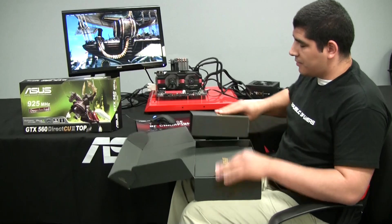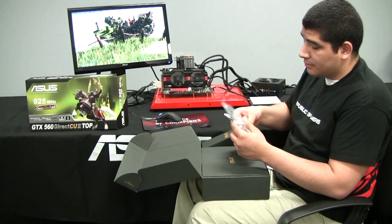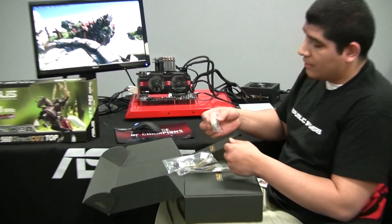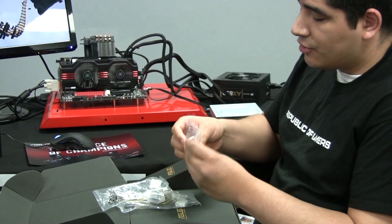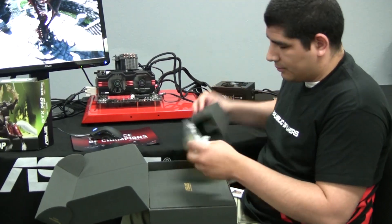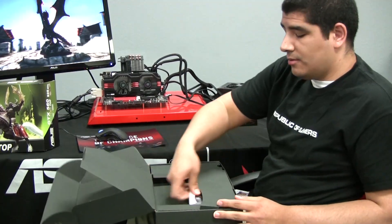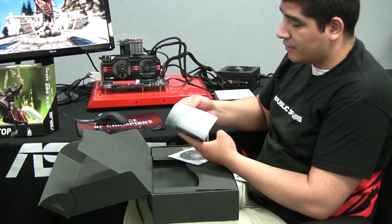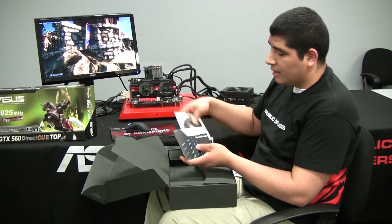Before we jump into the card, let's take a look at some of the basic accessories. We've got our Molex to PCIe adapter in case you're running a legacy power supply. You've also got your DVI to VGA connector and your mini HDMI to full HDMI connector. We've also got our quick setup guide, which gives you a breakdown of how to install the card, what the ports and connections look like, and all that specific information for first-time builders.